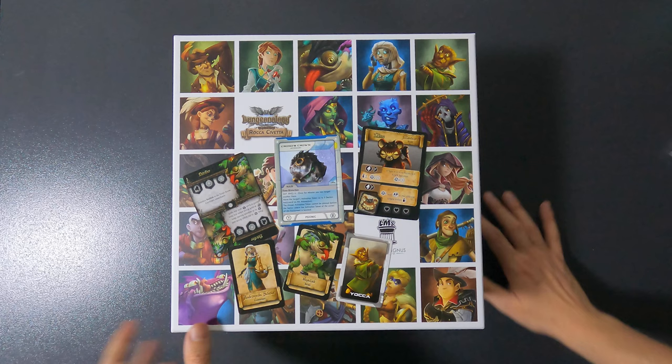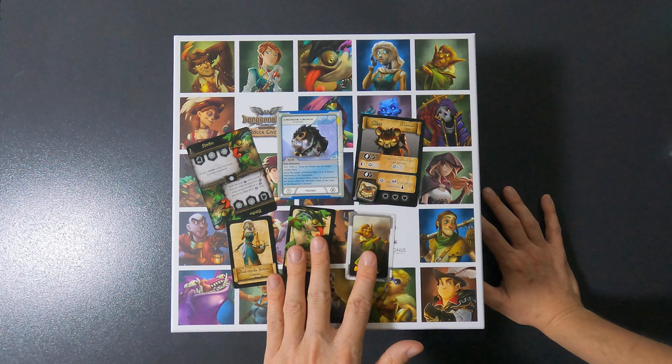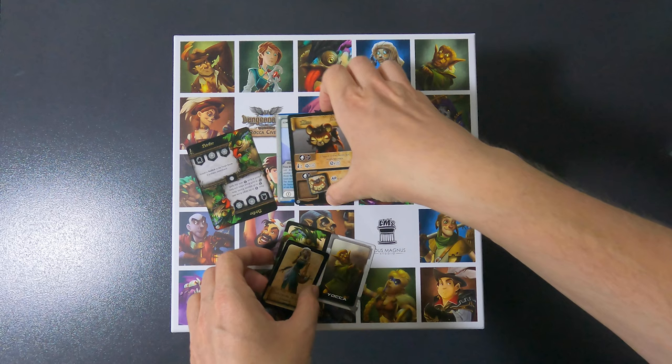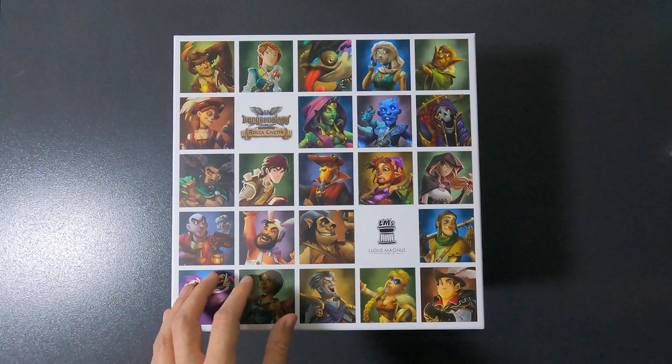These items here are not in the box because these are crossover items for other games - for Black Rose Wars and other stuff as well. So I'll put this to the side, including this little token that goes with this card. I'll put this to the side and then open the box to show you what's in there.